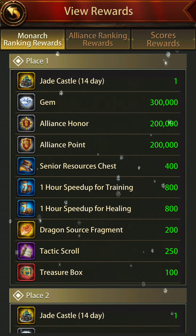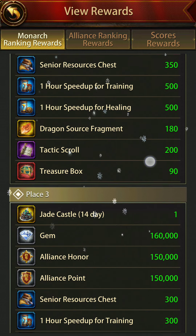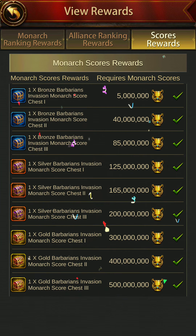You will be getting rewards based on your rank. The rank one guy gets 300,000 gems, 200,000 alliance honor, 200,000 alliance points, speed ups, dragon fragments, tactic scrolls, and treasure boxes. Rank two and rank three will also get some rewards. At the same time, these are the individual monarch score rewards — when you unlock a certain threshold of points, you'll be able to get these chests. You can go and look at them yourself.